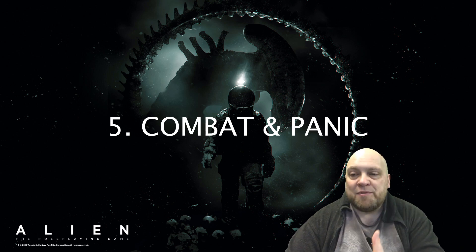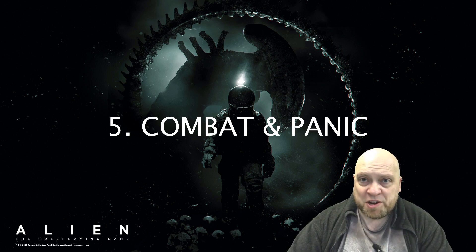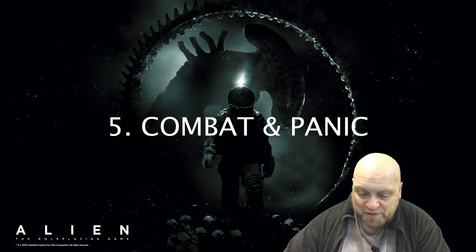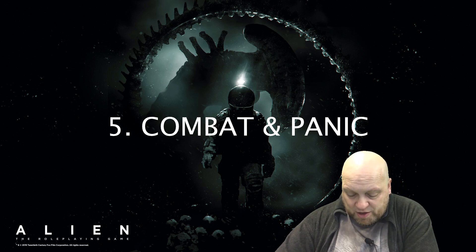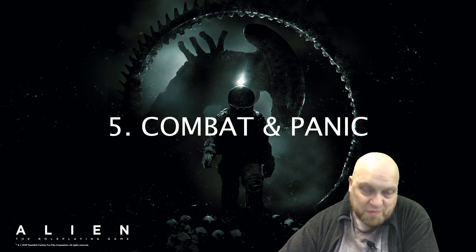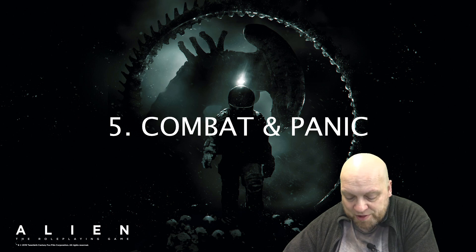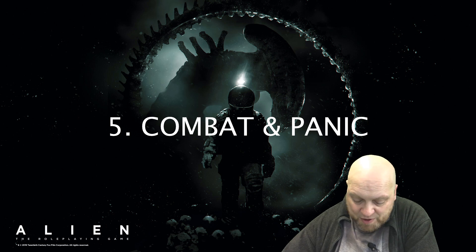It breaks down first the zones and the proximity of your characters with whatever they're fighting — borders and lines of sight. It covers measuring time: a round is about five to ten seconds, a turn is about five to ten minutes, and a shift is five to ten hours — that's all game time of course.